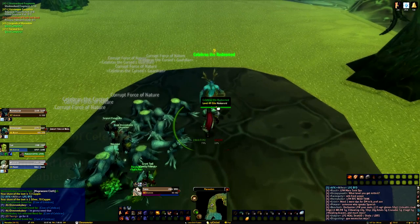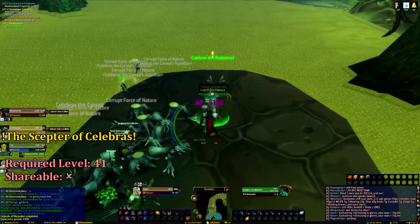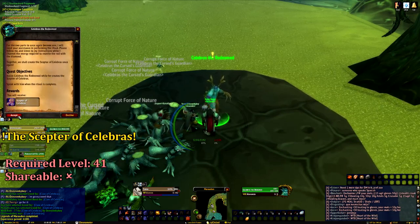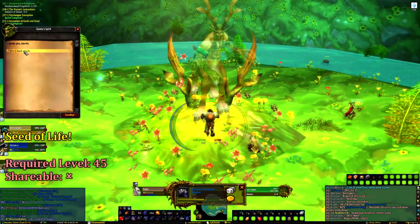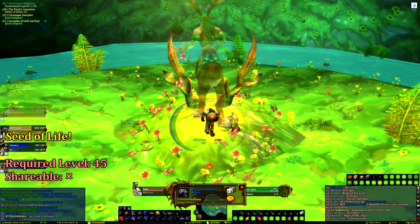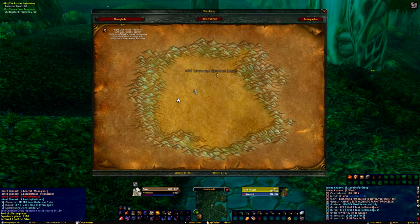Upon killing our fourth boss, Celebrius, he will be reborn, enabling you to turn in the quest, and then giving you the follow-up, The Scepter of Celebrius, which just requires you to watch Celebrius craft you the scepter. Our final quest, Seed of Life, can be picked up from Zaatar Spirit once you've completed the dungeon. This quest is quite simple and just requires us to head to Moonglade and turn the seed into Keeper Romulus.